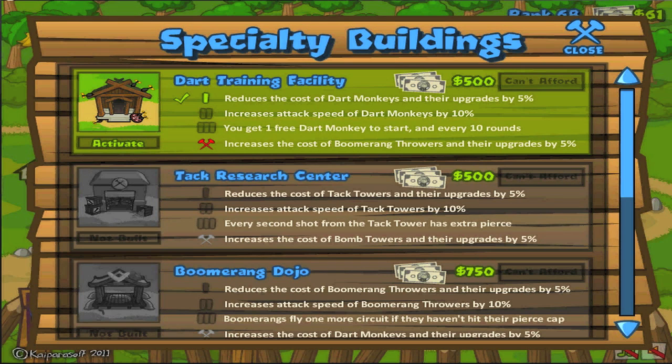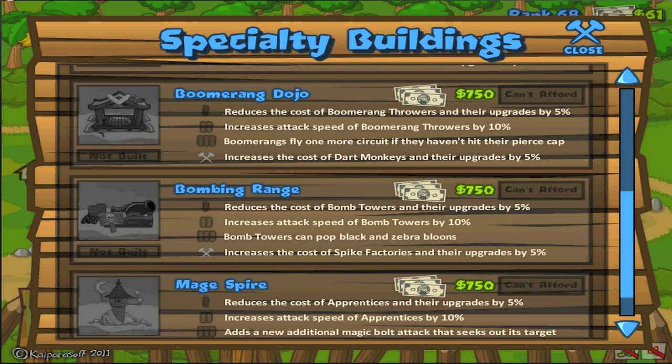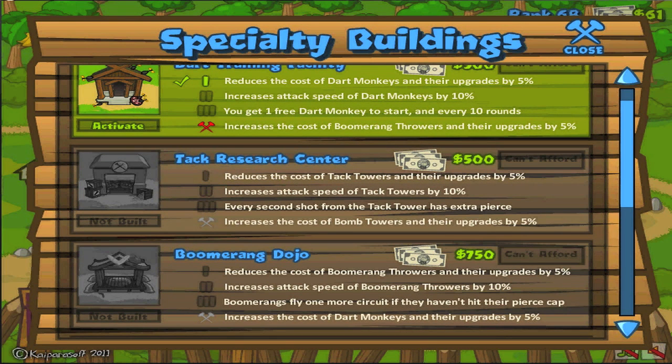So let me go over exactly what all these things are. When you pay $500 for the Dart training or the Tack research, you get level 1, then you can pay another $500 for level 2, another $500 for level 3, and then you're pretty much done. The same thing goes for the other towers, only they're $750 — just a little more expensive, but the exact same strategy and planning applies.